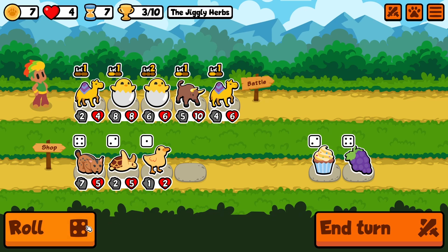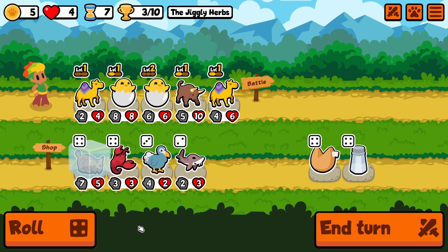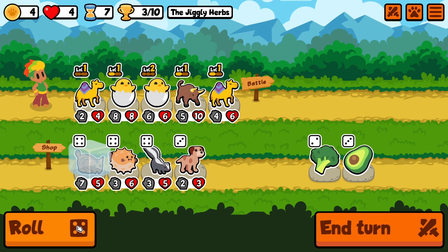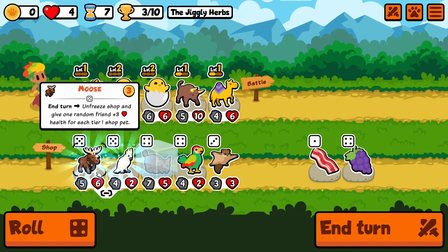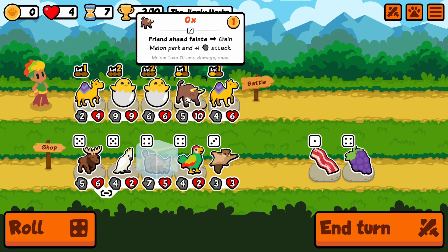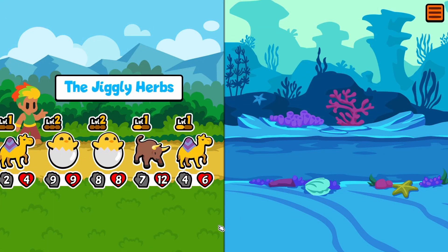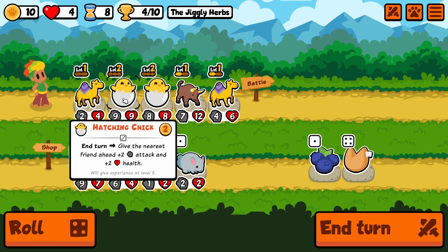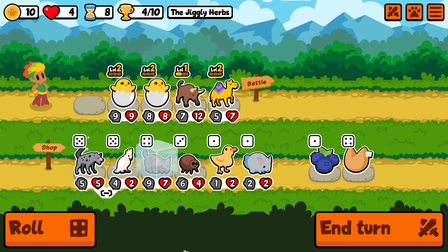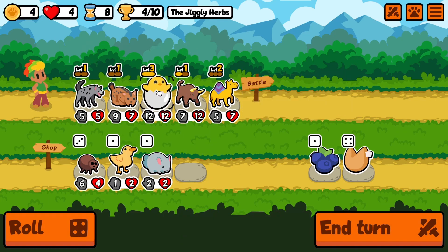Level up hatching. Do we go lynx? Maybe we hold it for a second. Get the win. We get the level up on the hatching chick as well. I don't think we worry about moose or cockatoo. We'll keep the lynx for a second, scale with the drum. Maybe the snipes help us out. Let's combine drum — what do we get? Hyena. Let's combine hatching chick, go lynx. Let's try the hyena. This might be a good build for the hyena.